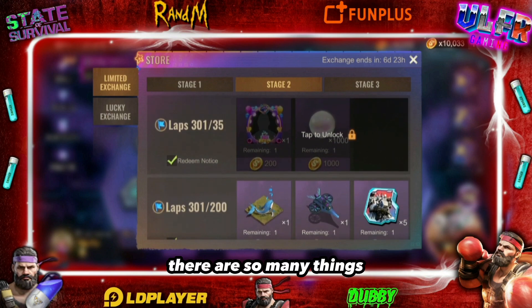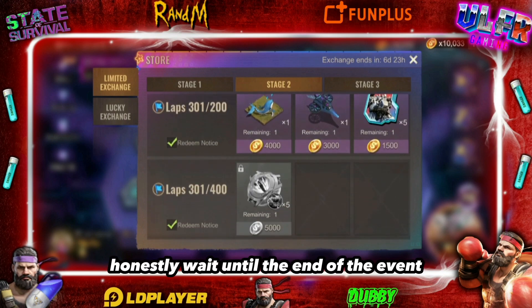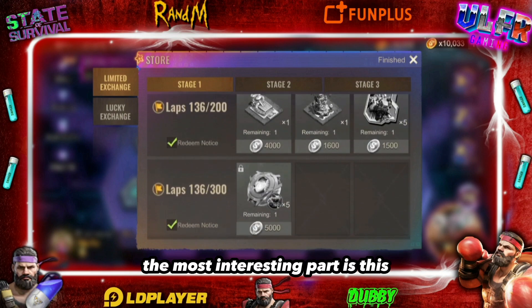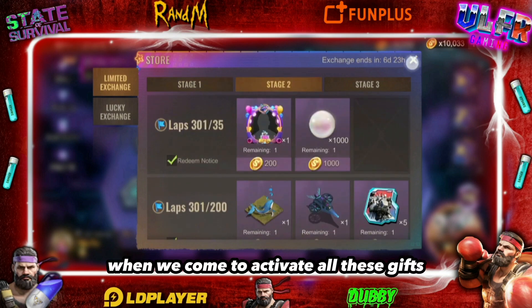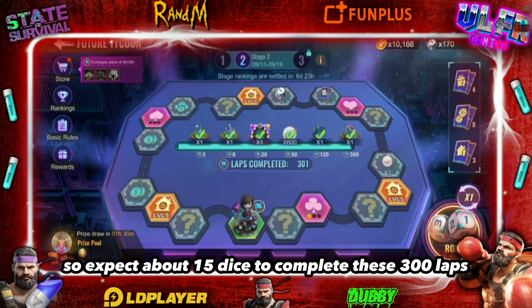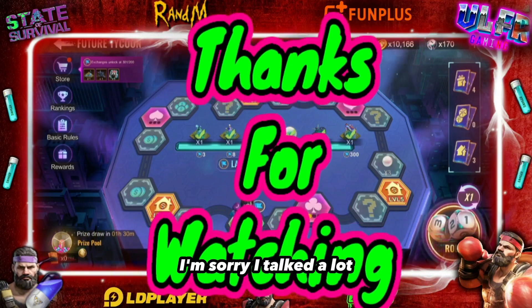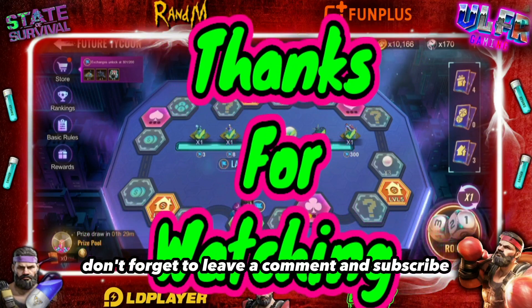There are so many things to collect honestly. If I can restrain myself, I'm not using anything — I'll wait until the end of the event so you can see everything together. The most interesting part is that you can continue rolling dice. We'll activate all these gifts in another video. So expect about 1500 dice to complete these 300 laps.